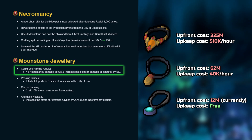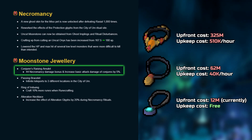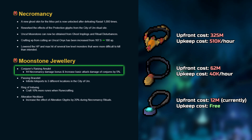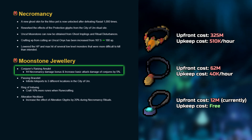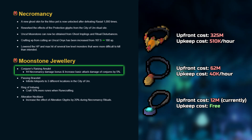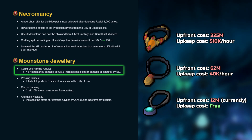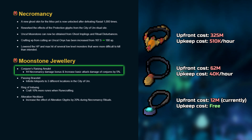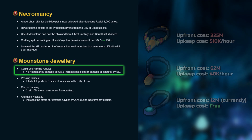The biggest pro of this amulet is that it's relatively cheap compared to its counterpart and it doesn't degrade or have any kind of upkeep. I wouldn't suggest using it over an amulet of souls or an essence of finality during activities where players are expected to take large amounts of damage. However, it is a good entry-level amulet for necromancy and a definite upgrade to most other amulets, especially for mid-level content, and it also might be meta for some AFK content.